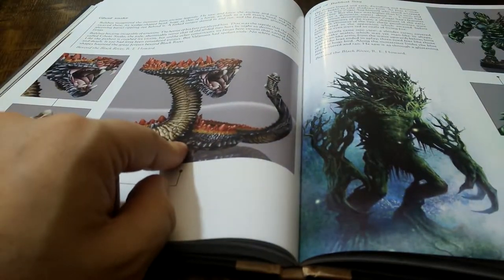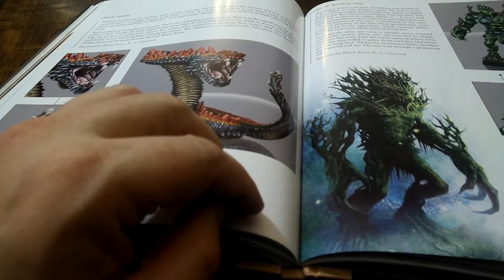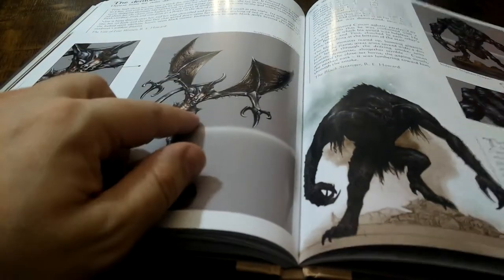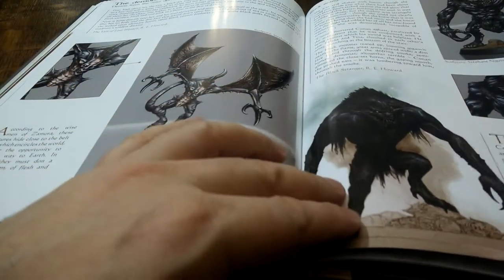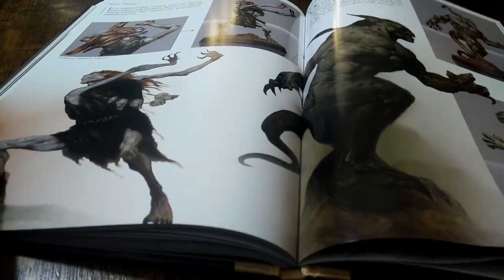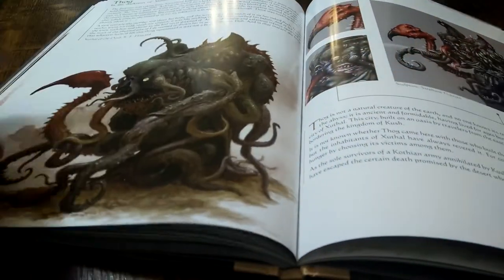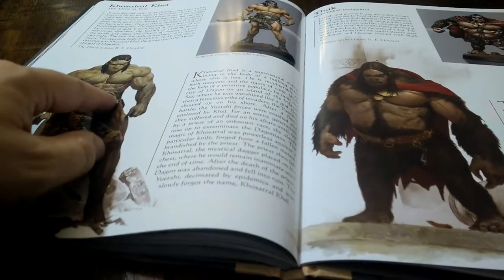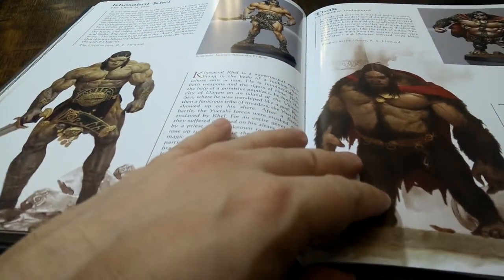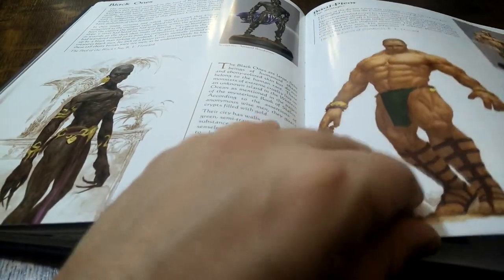The Ghost Snake looks really nice, I do like that. The Child of Jebelsag — not sure if I've got that one. The Demons — again not sure. The Black Strangler — not sure. The Forest Demon, Demon of the Earth — definitely got that one. And then Thog, Kostrokel and Thak, then the Black Ones and Belpetor.